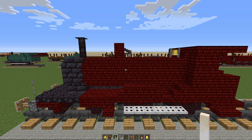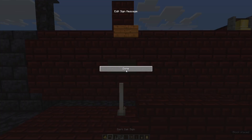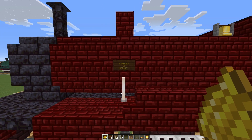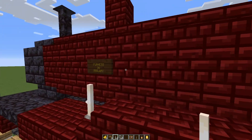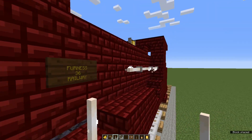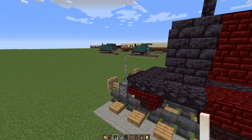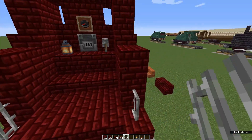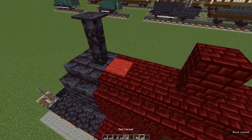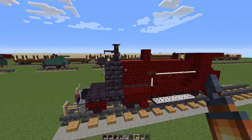A few more details to finish off our engine, then we'll move to the tender. On top of this first stair of the front wheel arch, an end rod. Directly above that, a dark oak sign — I'm going to put 'Furnace' and then an engine number and railway. That doesn't show up so well, so some yellow dye for gold lettering. Next grab end rods and in line with this sign, against the cab — one, two, three, four, five, six — that's the best I can do to simulate the pipes that run along the side of the boiler. Do this on the other side of course. And now two iron bars either side of the cab entrance. Red carpet along the top of the red nether brick for spawn proofing, and a lantern at the front in front of the funnel. That's the engine done.